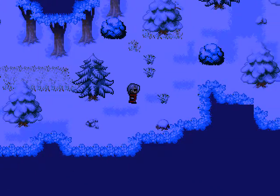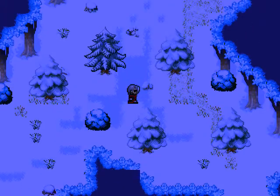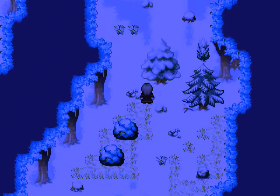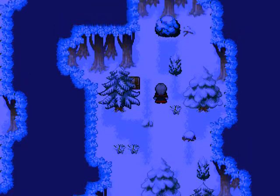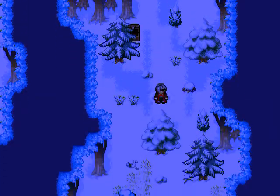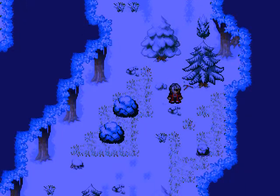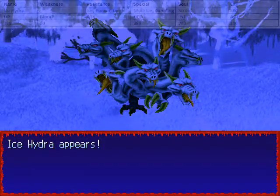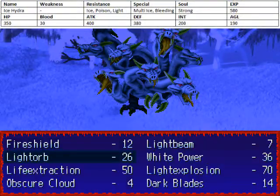Now let's head to the right, walk up I believe. Trees, stop getting in my way! And once we've made it all the way up, we have a treasure chest containing a black stone — not bad if you still want to go to the Shadow Temple, or Shadow Altar. And here we have an Ice Hydra.